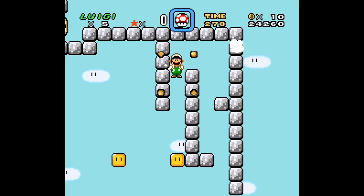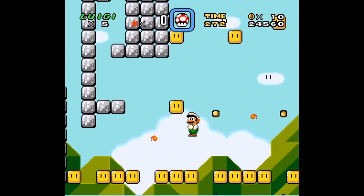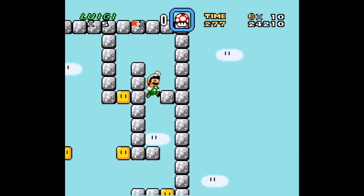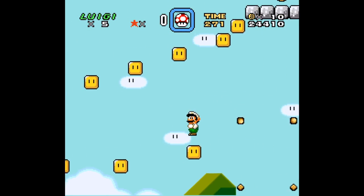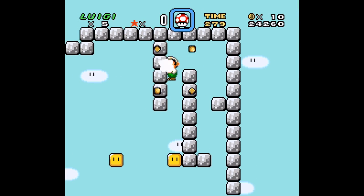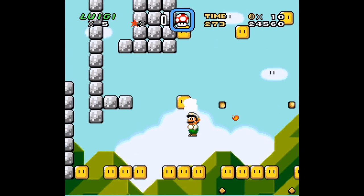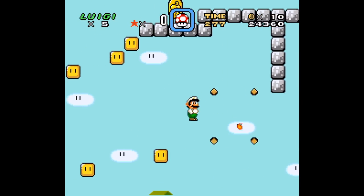I'm just going to happily use my save state to give this another attempt, because while theoretically on paper this seems like a brilliant level idea — I just need to hold left and not stop — in practice it's not necessarily the best level idea. Maybe for a secret exit you'd have something like this, but not this long, because I have to stop to hit that block and then regain my momentum.